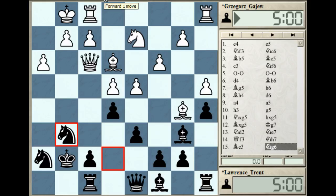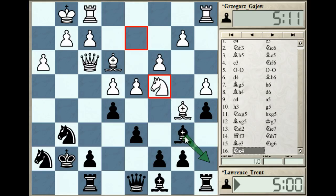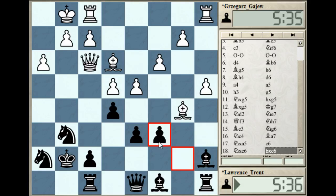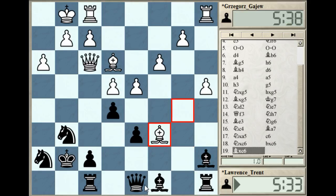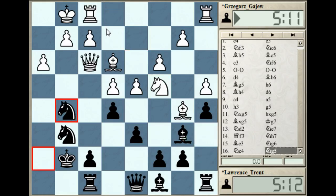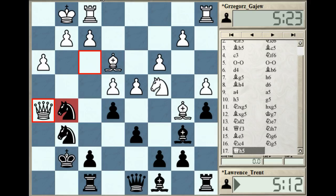Knight c4, and here the computer rather likes the move bishop a7, pointing out that knight takes a5 is not so good in view of c6 with a double attack. You could look at knight takes c6, takes, and black is up a knight pair but white has four pawns - four pawns against two knights should be winning with good technique. But anyway, bishop a7 is the computer idea.